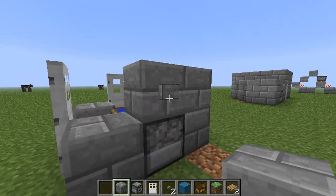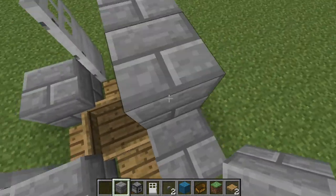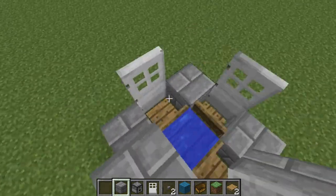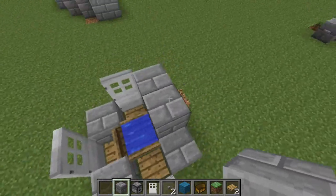Now, if we press the button, it will suck up the water and the boat will fall down. If we press it again, it will fill it up and lift the boat back up. And there are 3 outputs, which makes it that much more efficient than a normal T-Flip-Flop.